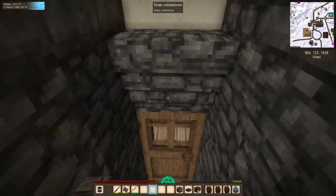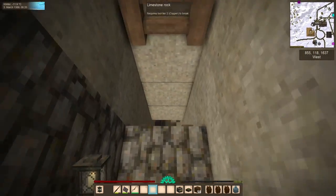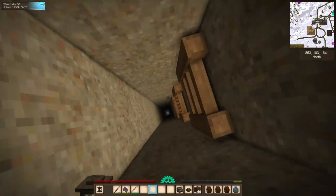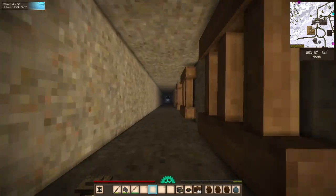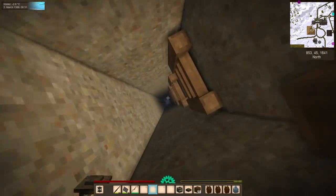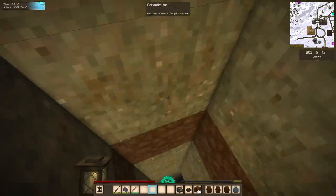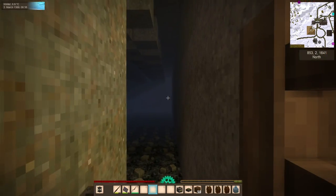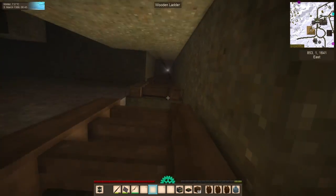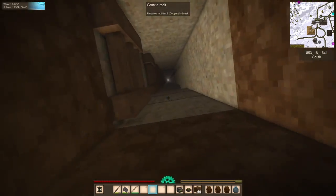A couple episodes ago, when we were building the potter's house or the pottery shack, we went deep into the earth because I had taken what I call a core sample. I found that not only do we have granite beneath our feet, but we also have some of that green stone. And we also found a pinkish-grayish rock called phylite. We got some pretty good use out of this little mine, and we were able to make the tower for our pottery shack as well as the chimney.